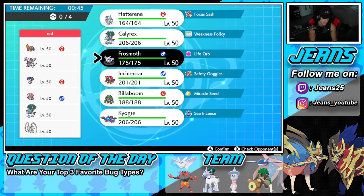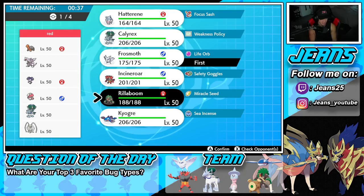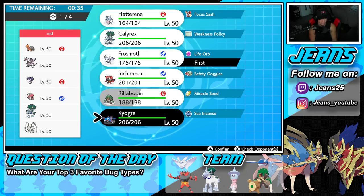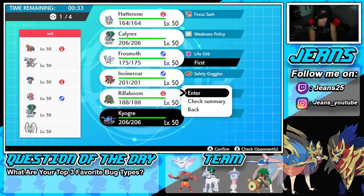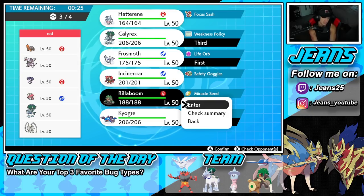We're hopping into our third and final battle — we're going up against a Trick Room team. He has Palkia, Torkoal, Calyrex, and Pheromasher with Speed Swap, which is a scary Pokemon. I don't think Hatterene is necessary — Frostmoth could be rather solid here with Wide Guard. I think I'm going to lead Kyogre and Frostmoth, bring Calyrex in the back end, and then either Incineroar or Rillaboom — I'm leaning Rillaboom.